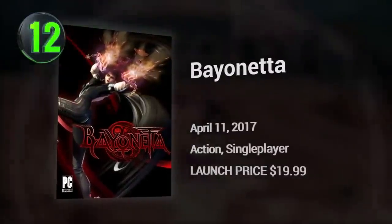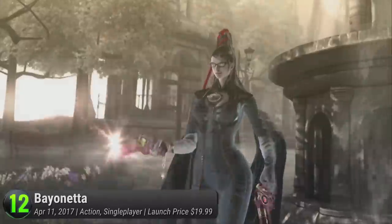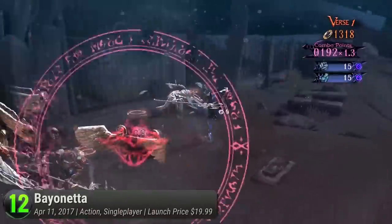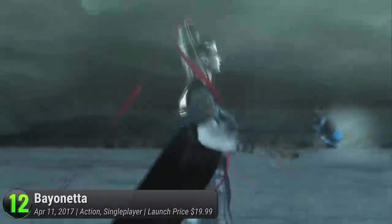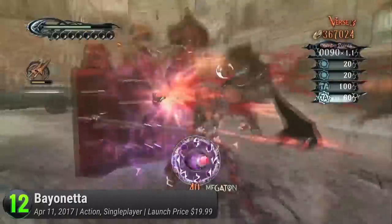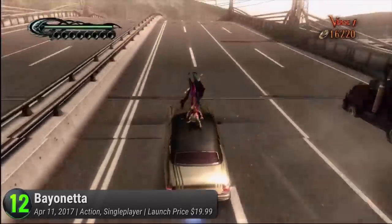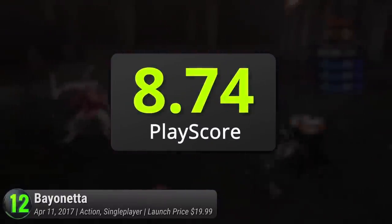Bayonetta — Dante's long-lost sister, probably. Recently released on PC, this hack-and-slash adventure improves on all fronts due to its smooth optimization to the platform. With smooth 60 frames per second and 4K support, what's not to love about our favorite witch? After awakening from her mysterious slumber, step into Bayonetta's heels as she faces off against angels and creatures in the modern world. Gameplay is similar to Capcom's Devil May Cry series — take down enemies with your slender legs, silky smooth hair, and stunning looks. It receives a PlayScore of 8.74.